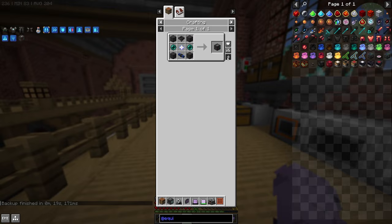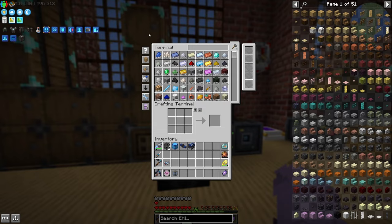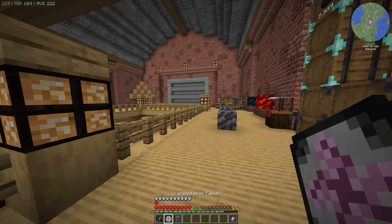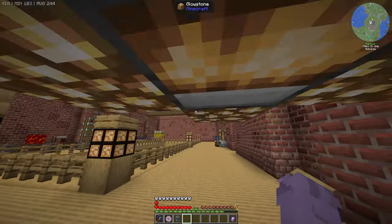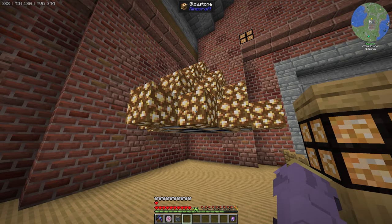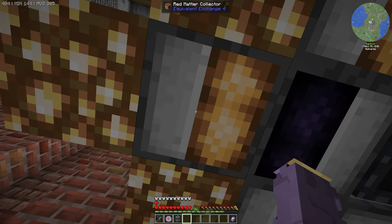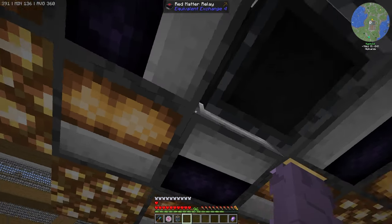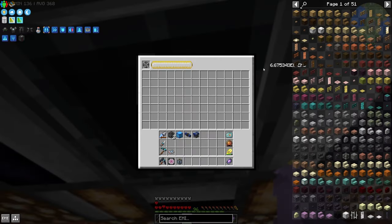We'll also make an aerial interface so we can charge our armor remotely. Off camera I got a bunch of resources from our infinite drills using our transmutation tablet. I've made some red matter stuff so we can make a power flower — if you've played FTB Classic you know what these are. There are three collectors feeding into a relay, with another one on top, and each feeds into a condenser.